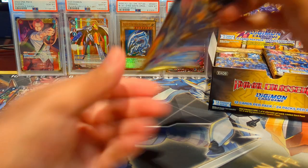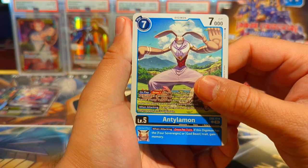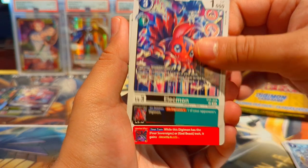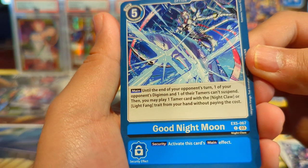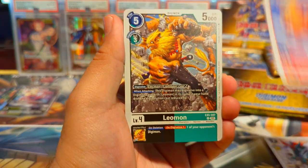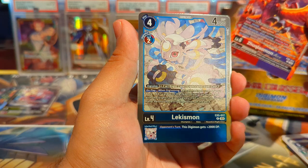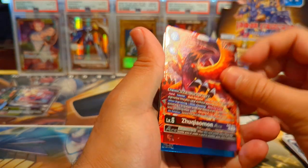All right, let's get into it — hope y'all are doing well, having a great night or great day wherever y'all are. See if we can pull some heat cards today. First pack: Antylamon, Rapamon, Vikaralamon — interesting name — Lekmon, Indramon, Sayakomon, Goodnight Moon. We have a Cheeringmon, Sunmon — that looks cute, little baby Digi-Egg. We have a Leomon, then a Zhuqiaomon Ace and a Lekismon. The Ace is just a rare in this set.